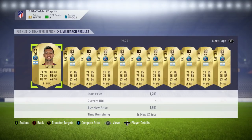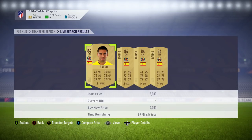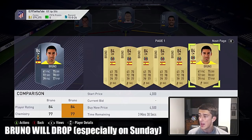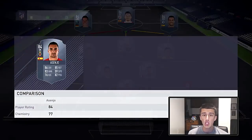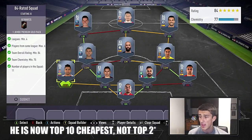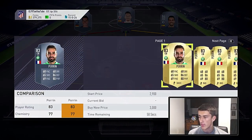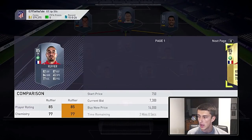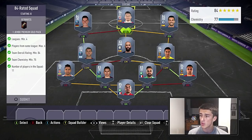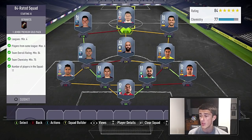Then Borja Valero at center mid for 2,000 to 3,000 coins. Pastore is less than 2,000 coins. Bruno is a non-rare card going for about 4,000 coins — over time his price will drop back down. Then Asensio, the cheapest 84 in the game at 1,000 to 2,500 coins. Then Falcao at 2,000 to 3,000 coins, Marquinhos at about 2k, Perrin at 2,000 to 3,000 coins. Our final player is Ruffier at 8,000 coins — a pretty cheap squad compared to what I've seen on Futbin and Twitter.